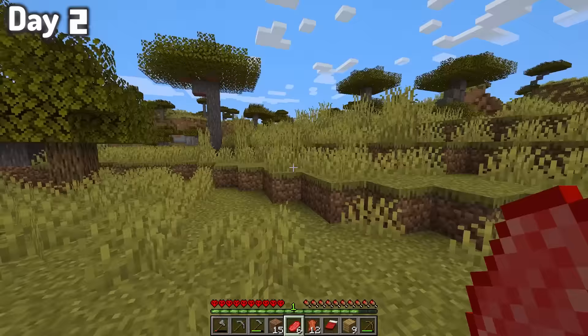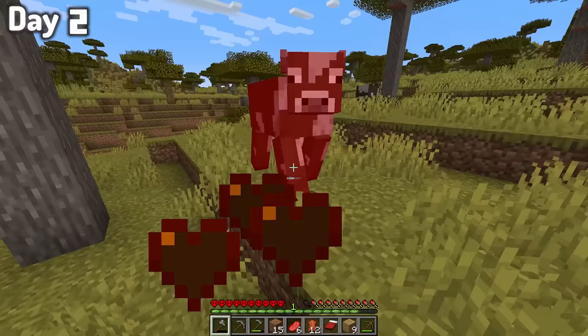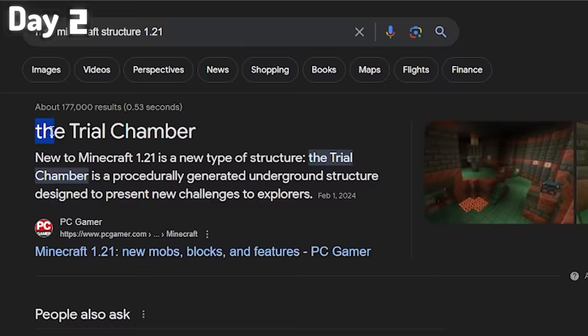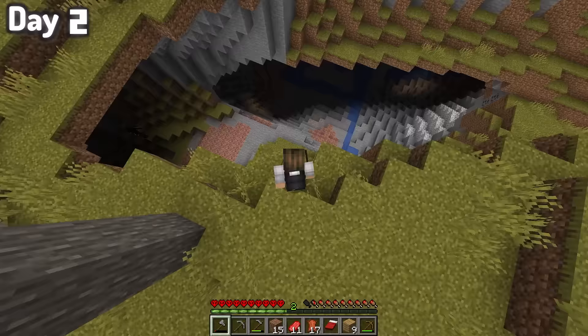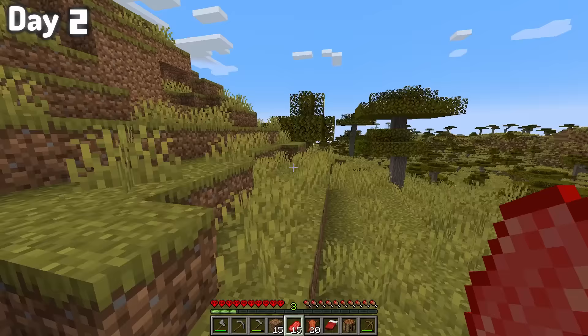The next morning, I ran around in search of somewhere good to set up a base, and was able to find lots of chicken eggs, more cows, and a giant cave, which most likely leads to one of the new structures — the trial ruins. We'll get onto that later, but for now I was more worried about building a starter house and getting some new pets. Yes, I'm going to have pet armadillos.